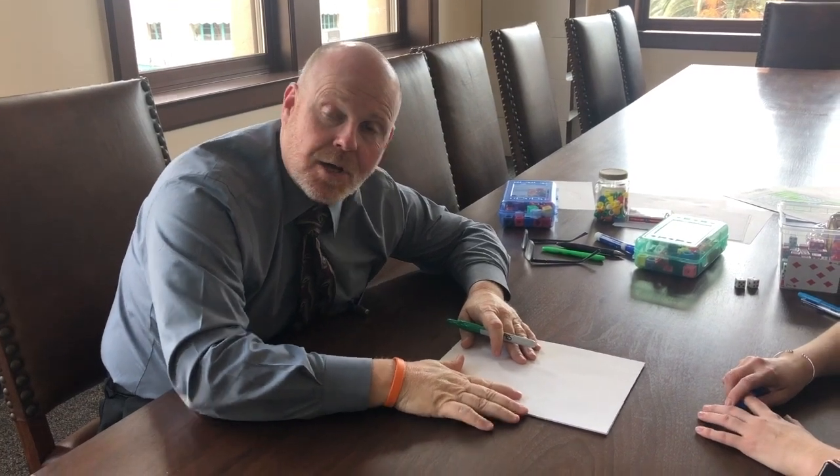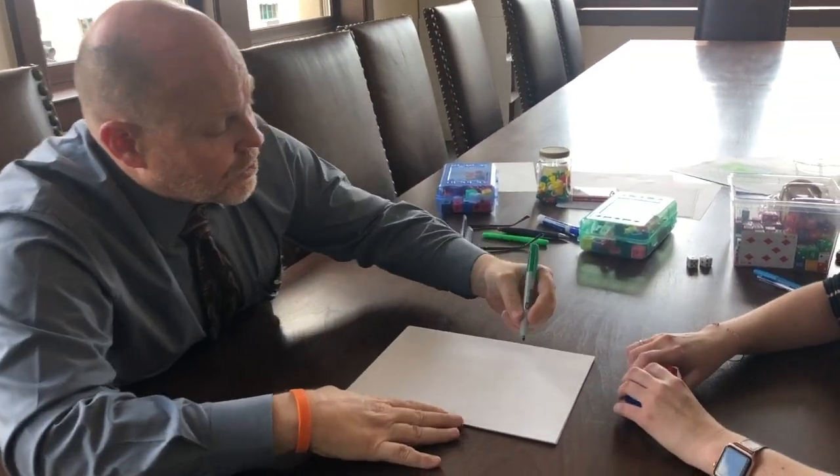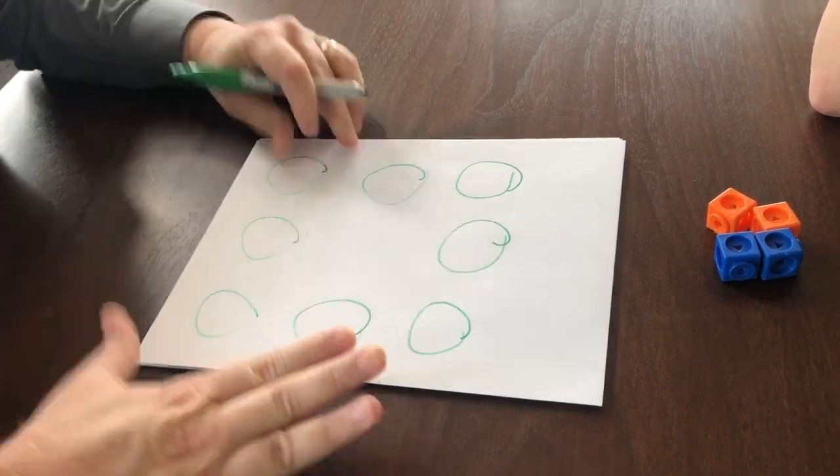This is a one-person game, it's called Trading Spaces, and it's really simple. It's a one-person puzzle, and all you have to do is start with your circles like this.